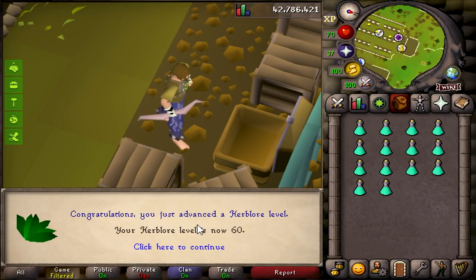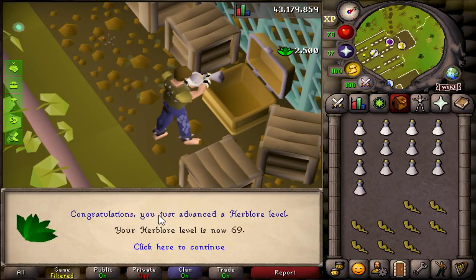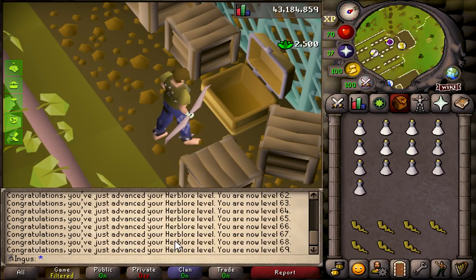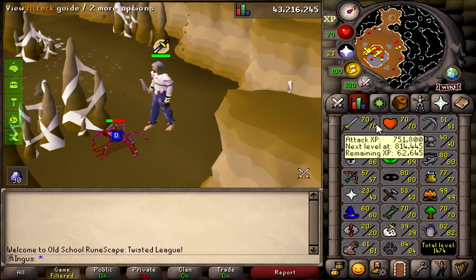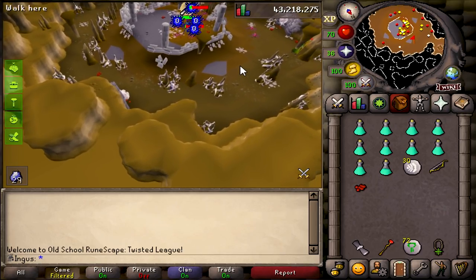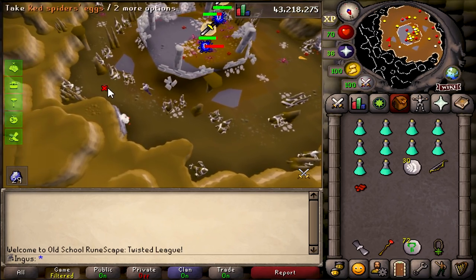And there's 60 Herblore. Here's another big level coming up — 69 Herblore, which means we can make anti-dragon potions, which will be very useful when we go kill some dragons. My task right now is 30 Temple Spiders, which is not too bad now that we have Protect from Melee. And we get double XP as well, not to mention we also have a boatload of prayer potions. This is going to be going well — I'm enjoying the Slayer grind so far.